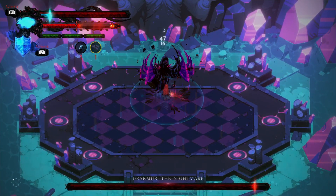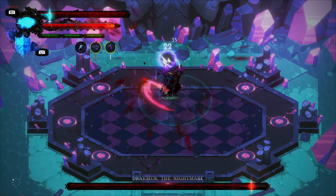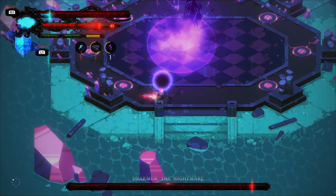In one of his first attacks, he will create two orbs that will follow you one by one, and they will absorb the red energy and explode. So dodge right after the orb has absorbed the red energy.